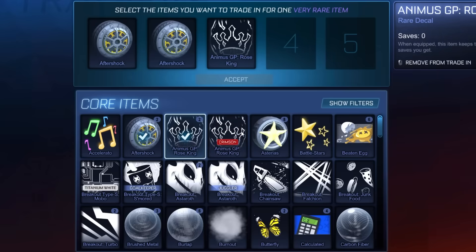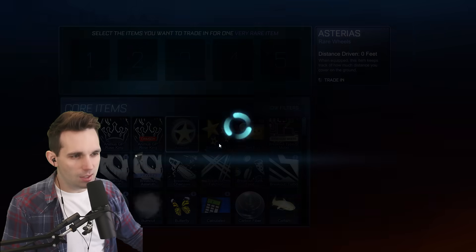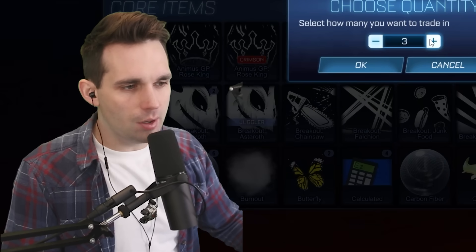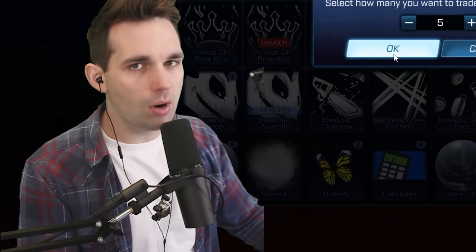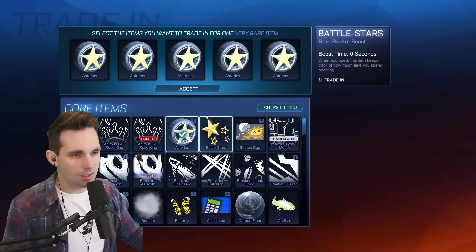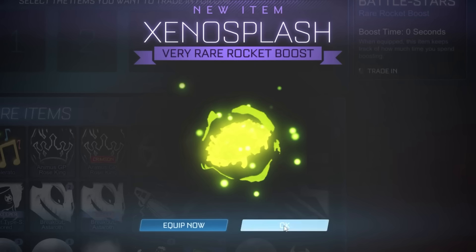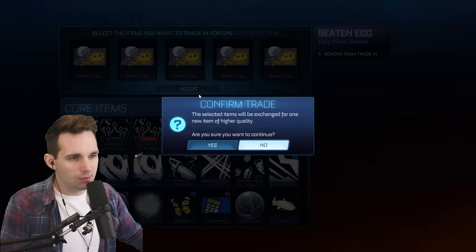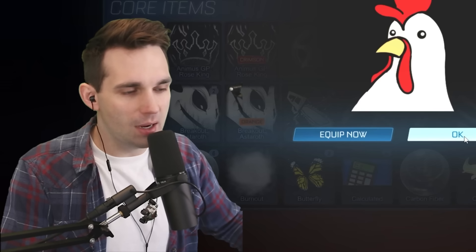Animus GP, Rose King — I'll trade up one of those and two of these. Let's see what we can get here. If we get these painted — I'm fairly certain they don't come painted out of the drops because it wasn't a core item. Only the old-school wheels can come painted as a splash. And trading up five of these Beaten Eggs — that should be pretty good. Maybe Beaten Egg might be a legacy banner. I like that boost way more than I should.